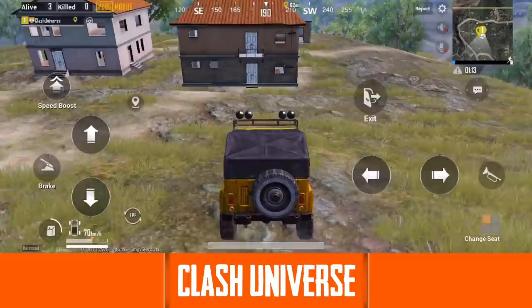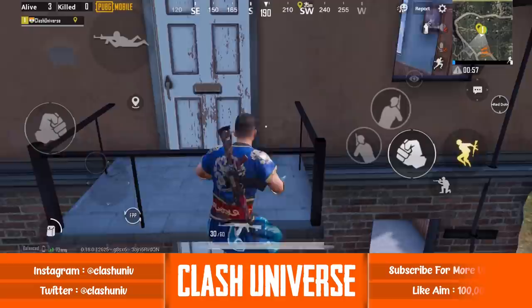If an enemy is camping on top of this building, you can park a UAZ like this and jump over it to reach the balcony.